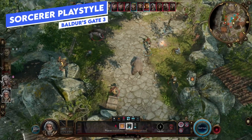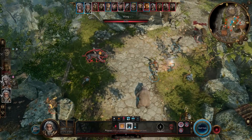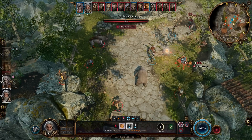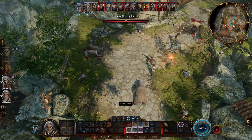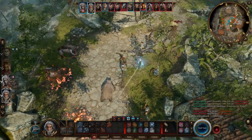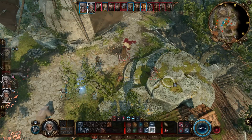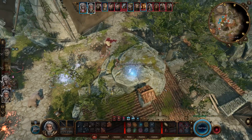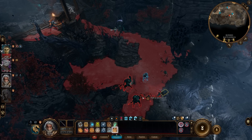The Sorcerer is an interesting class because they are similar to a Wizard in that they are going to be a glass cannon ranged spellcaster with low HP, typically low armor class as well, and you're going to be attacking from range with cantrips and spells. The difference with a Sorcerer is that you can't prepare spells, you can't change the spells you have active, you also can't learn spells from scrolls, and the trade-off is that you gain access to Sorcerer Points and Metamagic.